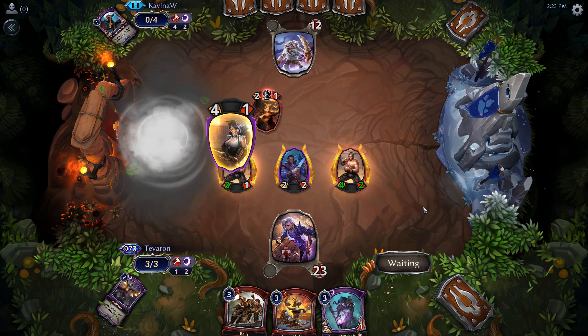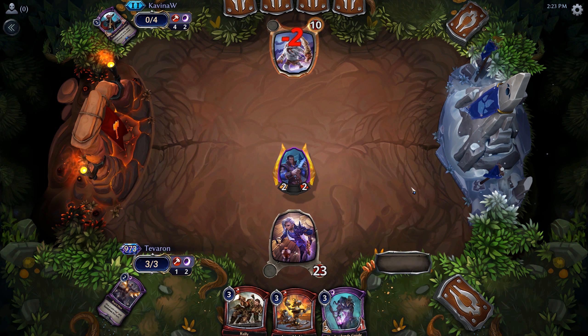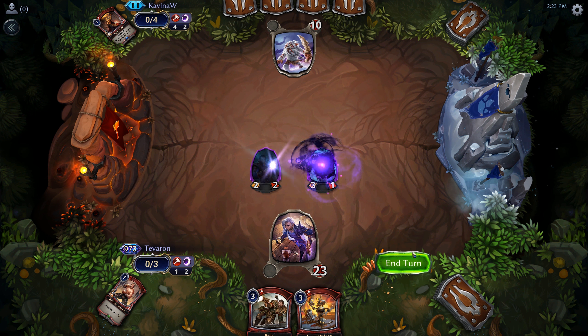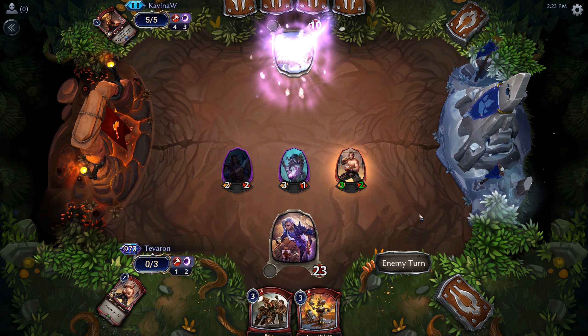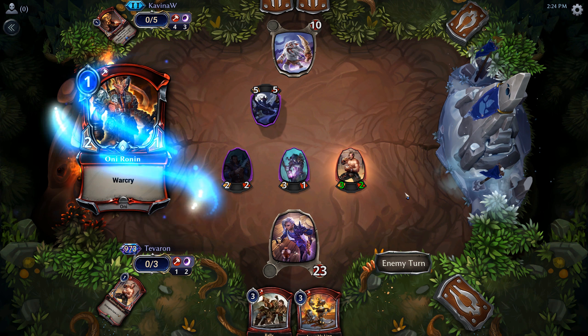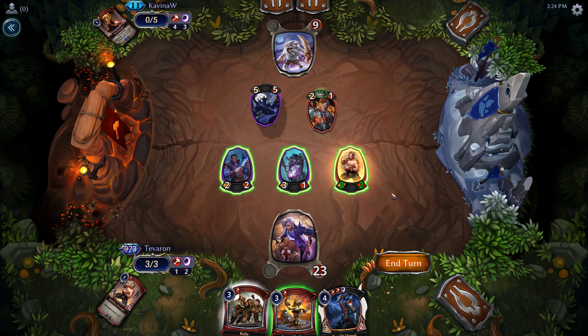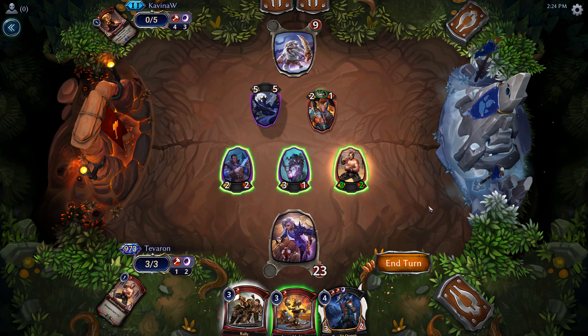We'll play that out in case we want to Rally and attack. Cabal Countess — okay, I think we're just going to let that happen. Then we'll play out our Shadowlands Guide and get our bigger Stranger back. Impending Doom — so they're playing a bigger version of this sort of deck, probably not running Rallies or Assembly Line. We'll attack with everything; if they block the Knife Jack with the Impending Doom then we won't be able to take it out, but it is dealing 1 damage to them at the end of their turn.